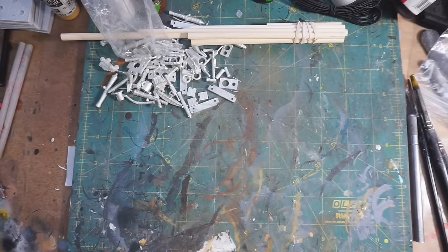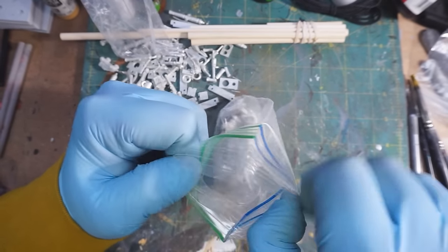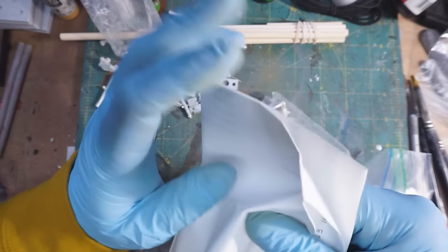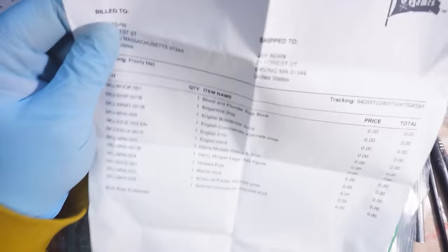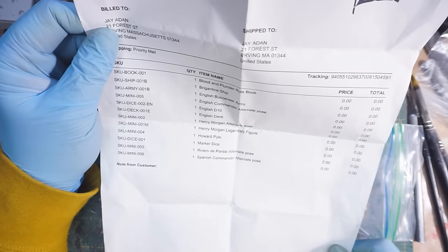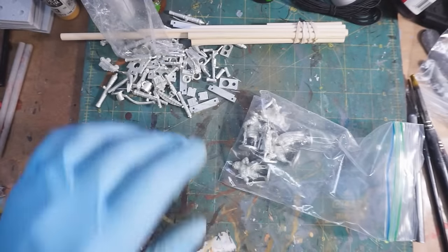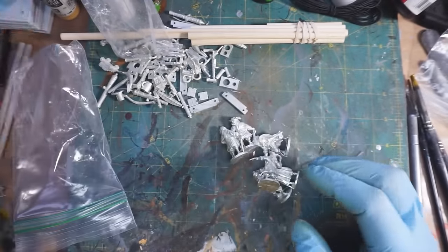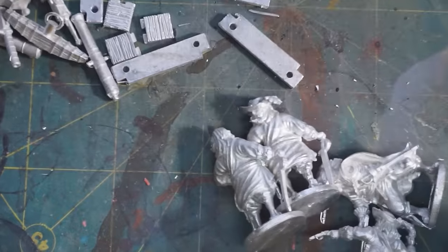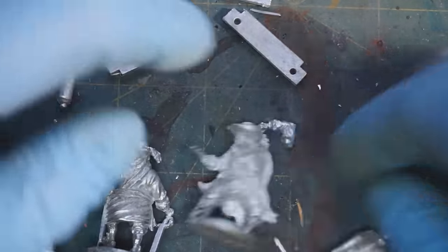So these were the bonus minis, and that would include — sorry about the bouncy camera — Spanish commander alternate pose, Rivero de Pardal alternate pose, Henry Morgan alternate pose, and Henry Morgan legendary figure. Let's zoom in here a little bit. These are all the cool command guys.